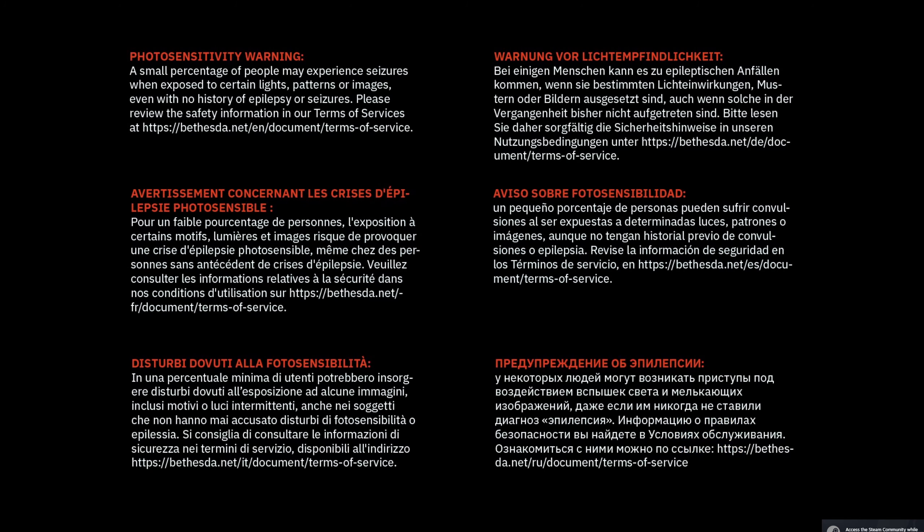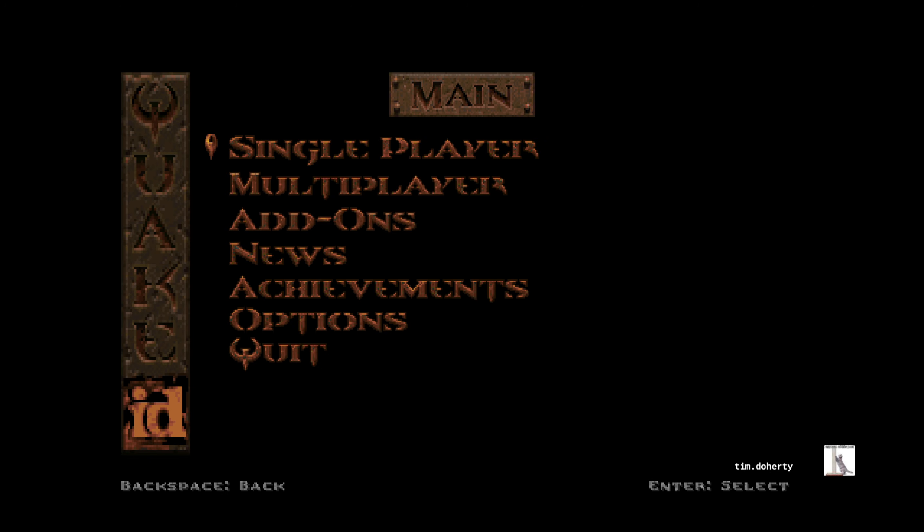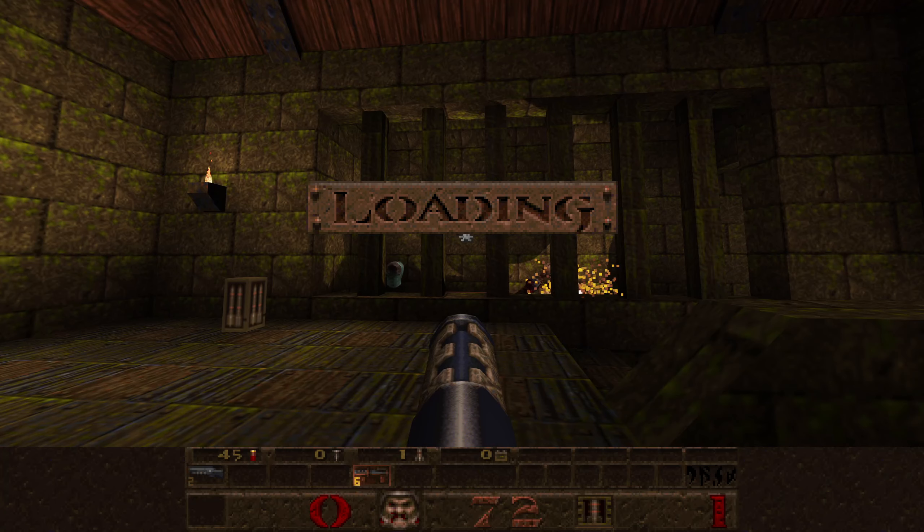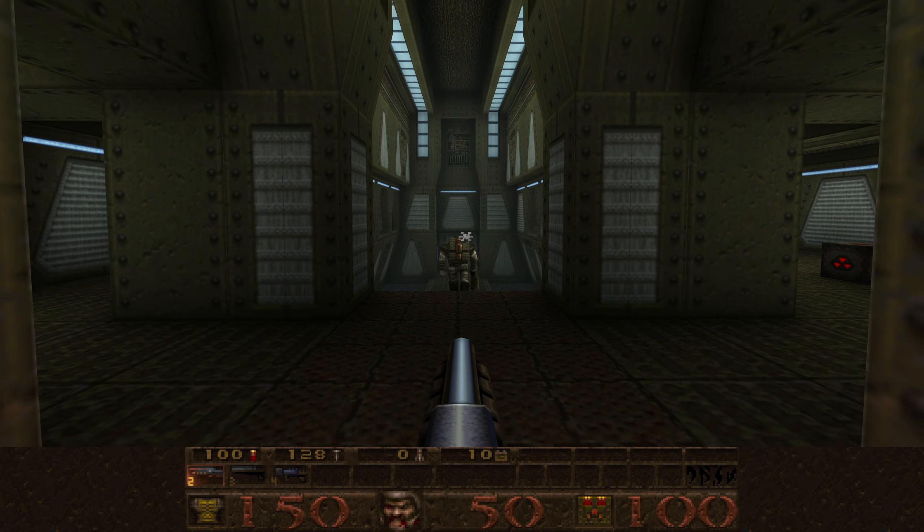Hello, this is Tim. We're going to be doing some more Quake Remastered, the 25th Anniversary Edition by Nightdive. We're playing on the Nightmare skill, going for 100% kills and secrets. This time we are doing Episode 5, Mission 2 from Dimension of the Past — this is the Power Supply.